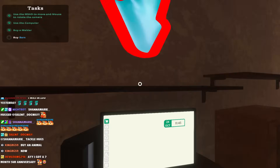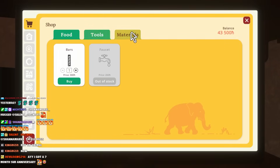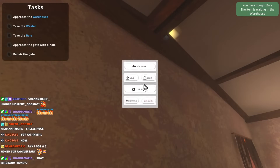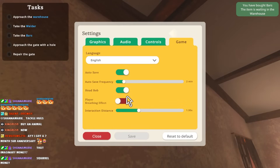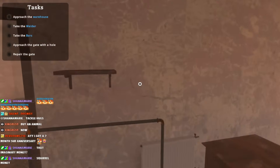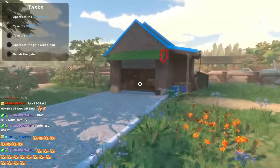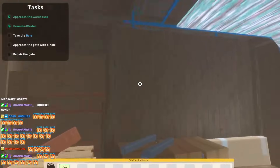Let's not mess this up anymore. Buy bars, materials. Can I change it in the settings? Because what is that? Headbob, no headbob, save. I guess we're not doing that. Thank you for the fire gifted. Also, if you're watching on YouTube, we always usually stream these simulator games on Twitch - that's why you see the Twitch chat. You guys can join by looking at the link in the description. Click the grab, I got the Welder.